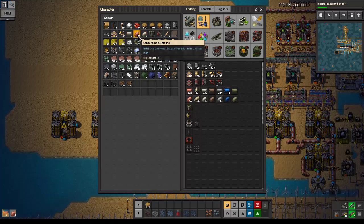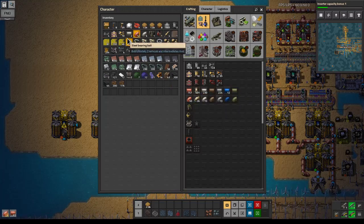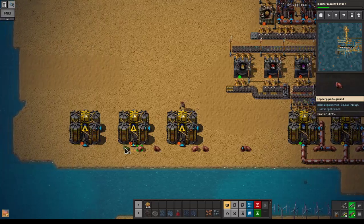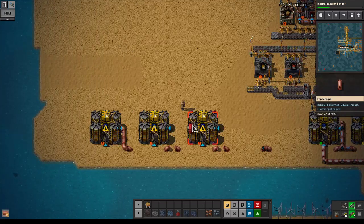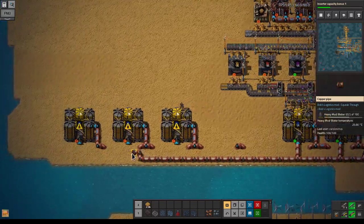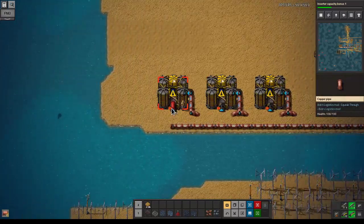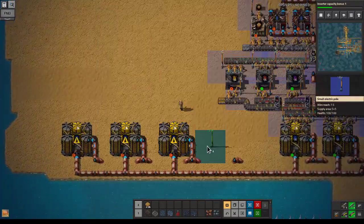Let's do some copper pipe crafting and get the water from over here. Yeah, that should be okay. Then this water — there we go — and we'll bring that up like this. Okay, now we're going to power all of this.